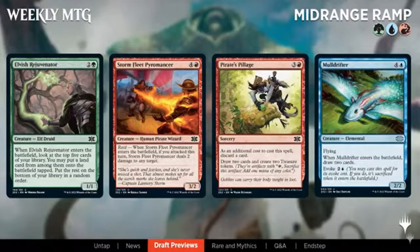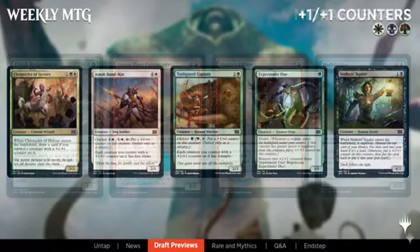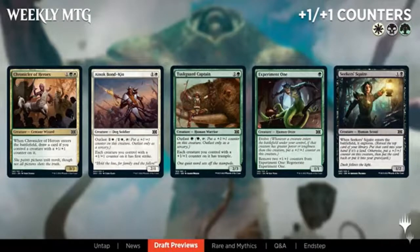Abzan counters ties into the outlast ability from Khans. Outlast is a really inefficient mechanic, but when you had bonuses from counters it worked really well. Here you're putting counters on things — there's a black Squire-type explore card that puts things in the graveyard and adds counters, so you get cross-pollination again. If you can give all your things first strike and trample via +1/+1 counters and find easy ways to put counters on them, you'll have a really strong deck.